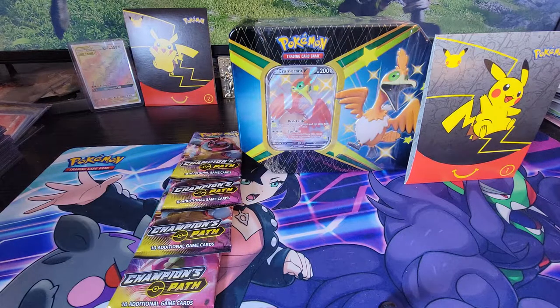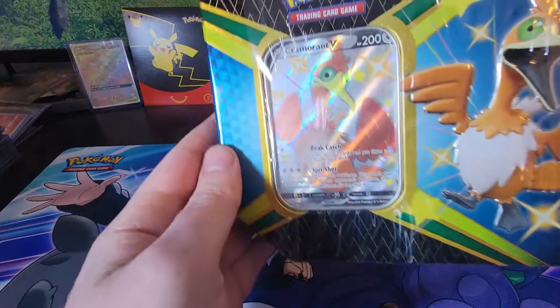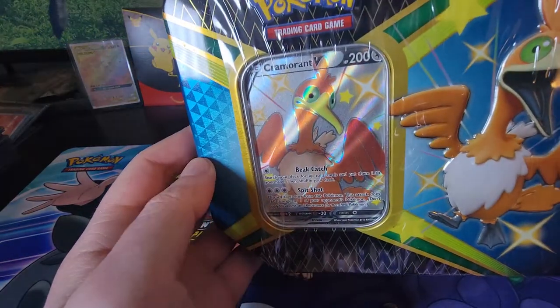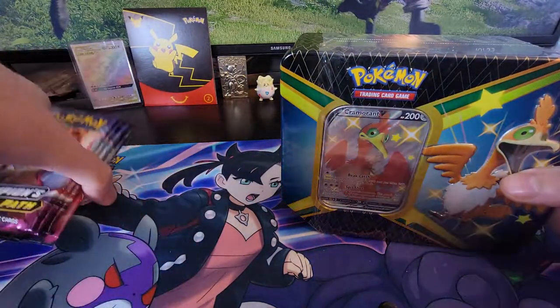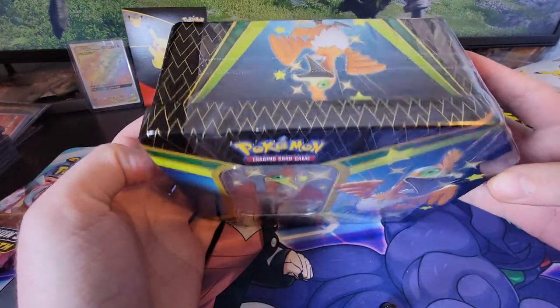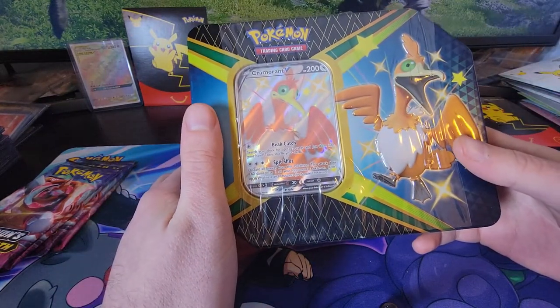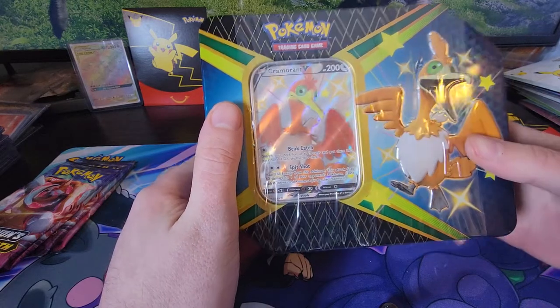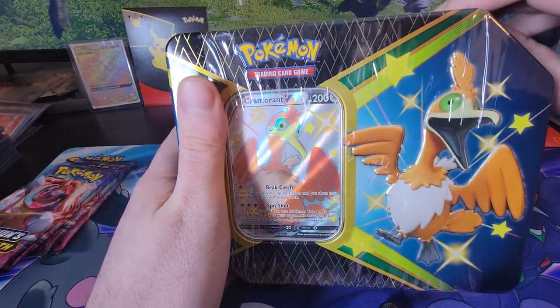All right, what is going on everybody, how are we doing today? This is exciting — we're going to be opening up a Cramorant V10 shiny tin. Yeah, that's right, we're almost tapped with our Shining Fates openings, but we have one or two more tricks up our sleeve. I want to say thank you to anybody that has subscribed, anybody that has had my back on these videos commenting and liking — believe it or not, it really does matter.